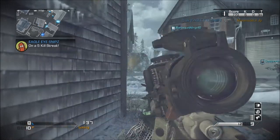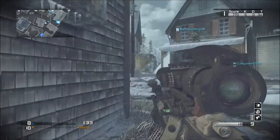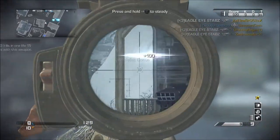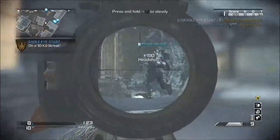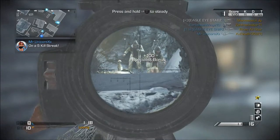Every time they ran through I just sniped them very easily. Some shots I missed, but I'd usually pick them off when they tried to poke out. They also had their tactical and spawn positions there, so I could easily kill them. I got a lot of collateral double kills, and at one point I got a triple kill, which was pretty fun.